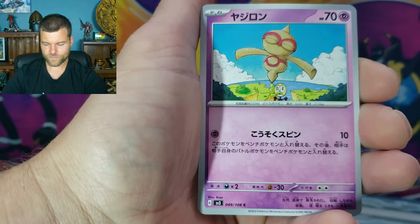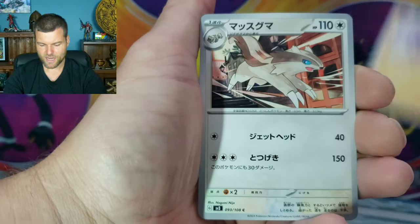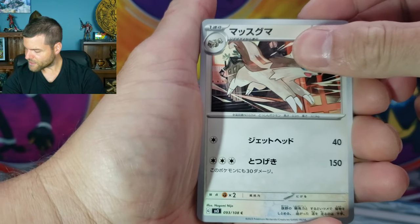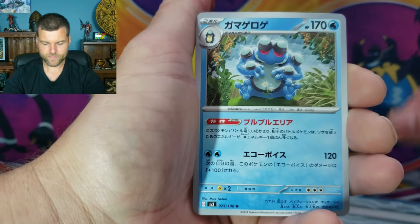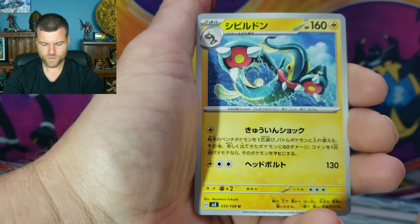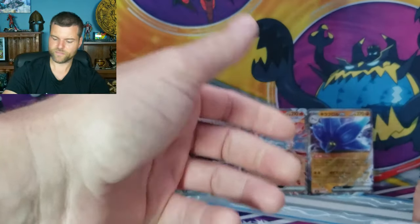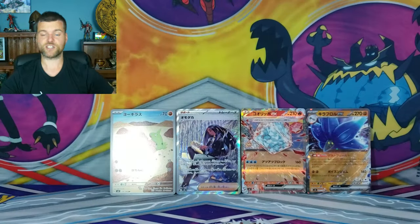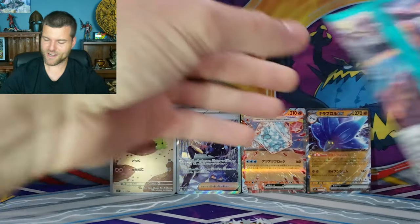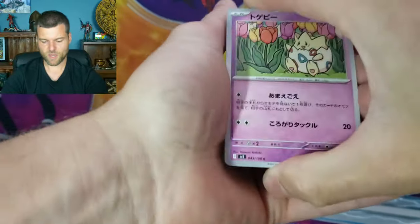Number 49 - Baltoy. Toxel. 93 - Linoone. That was Seismitoad - number 25. And 35 is Electros. Alright, it's easy for me to just look at the list. I'm trying to think of the cards but I can't do it - that's why I got the list here today.